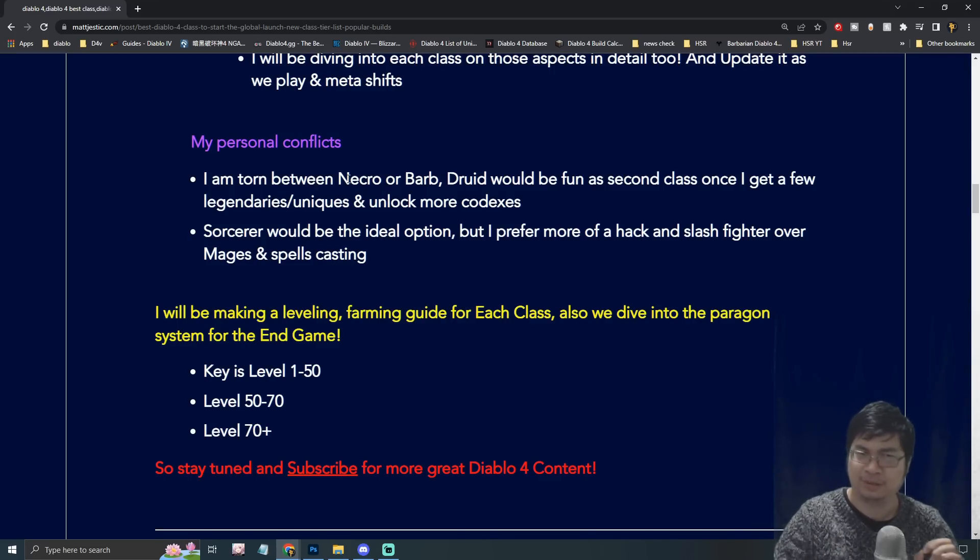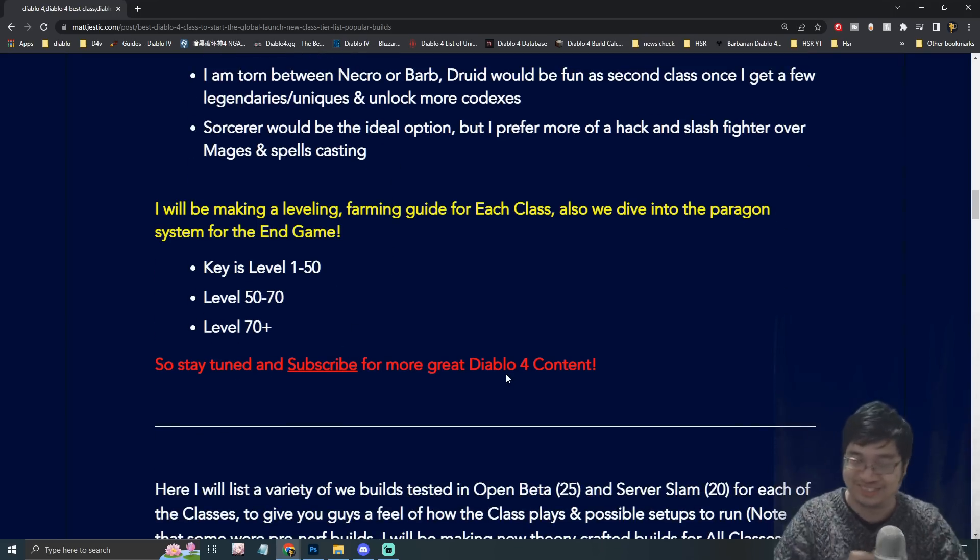Here's my personal dilemma: I want to play Necromancer but it's really nerfed, and I also really like Barbarian. I'd love to play Druid as my second class because I love the companions, but as a first class it's definitely much slower to get content cleared and farm items. Ideally, looking at the tier list, Sorcerer would be the best option since my friend plays Rogue — but the hack-and-slash style of fighter characters is more my thing. Spell casting was never really my thing in action RPGs, so I'm still picking between Necromancer and Barbarian.